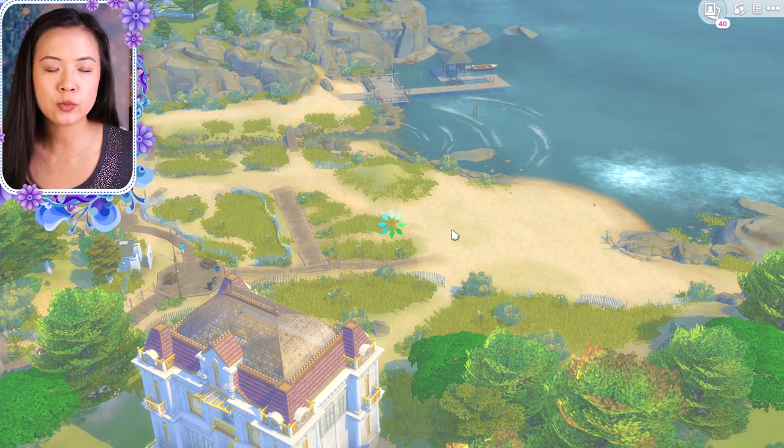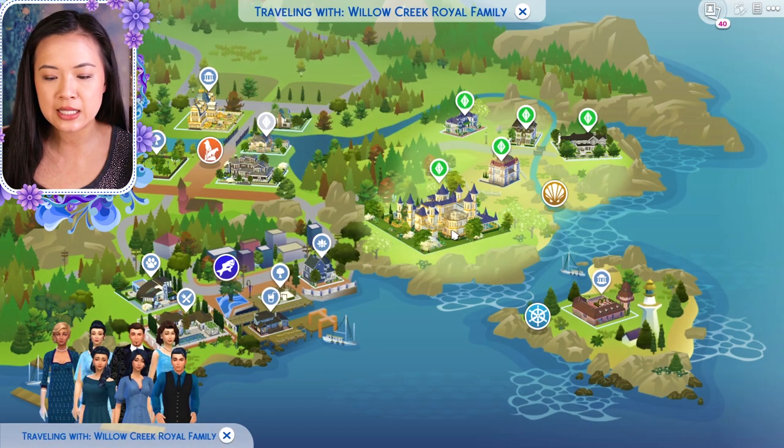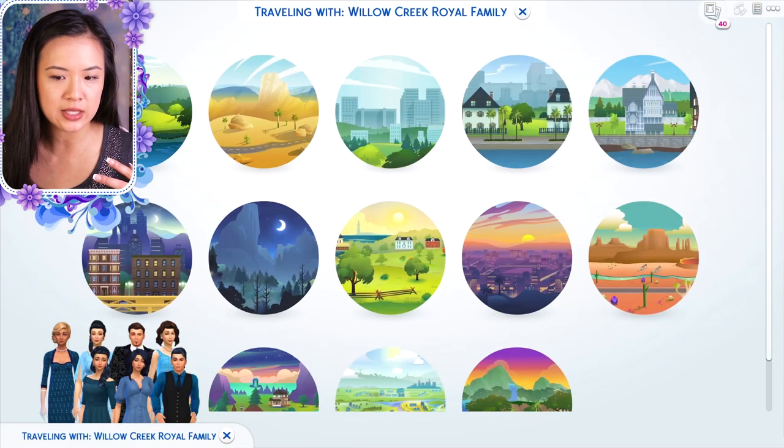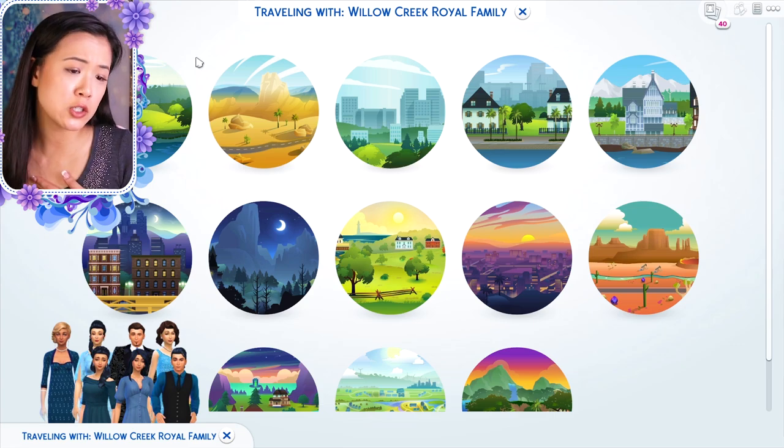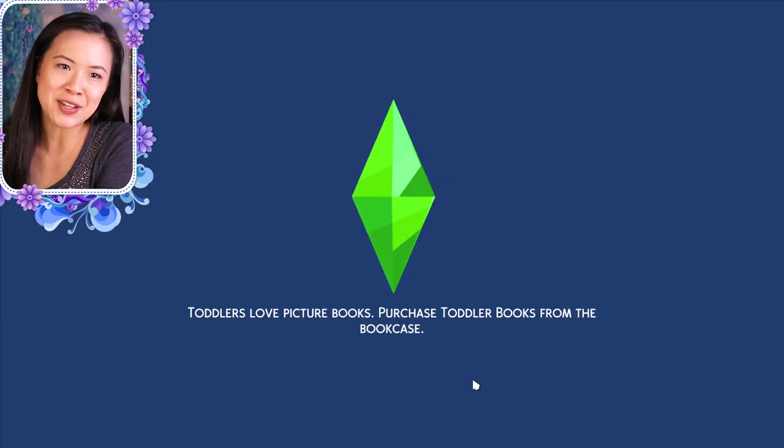I'll show you one more. Oasis Springs — it sounds like the only thing being removed there is the billboards, because there are some billboards in Oasis Springs. Other than that, Oasis Springs isn't too modern. Let's go to Newcrest — a lot of my viewers have wanted me to make a kingdom there, and I actually use it for a lot of my community lots.